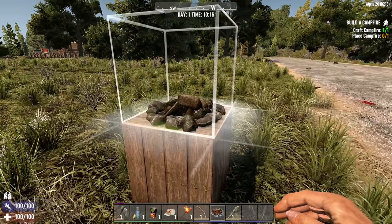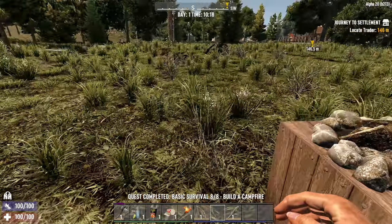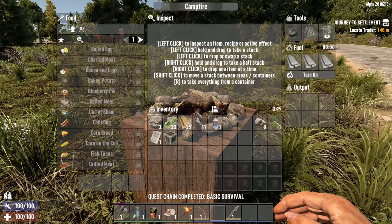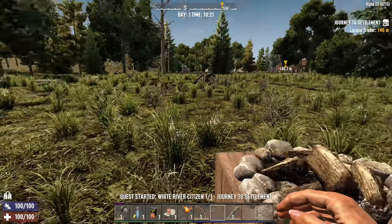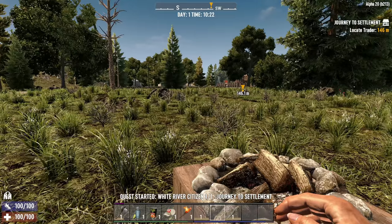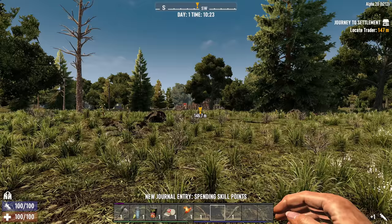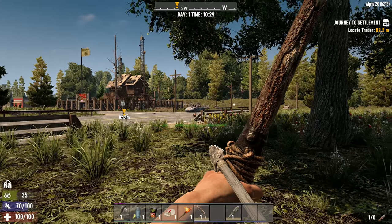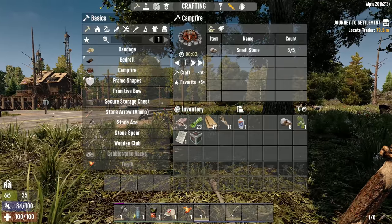Campfire is next, and since it's tradition, I'm going to put the campfire on top. You still can't pick them back up again, which is a little silly because it's just a bunch of rocks. Now it's going to ask us to locate the trader - that's super easy, it's right there. From what I understand, food is actually really hard to come by in Alpha 20, so they've brought the survival aspect of starting out back.